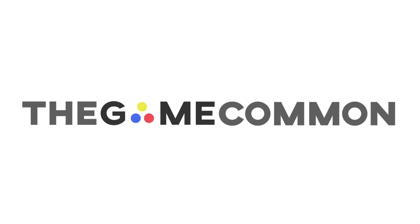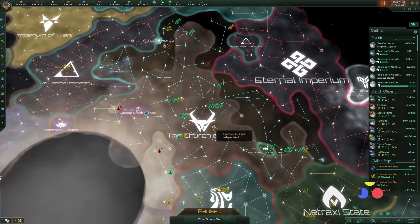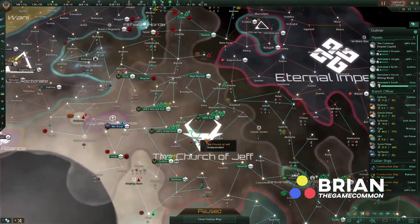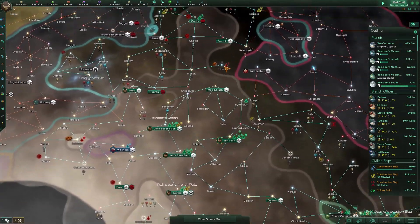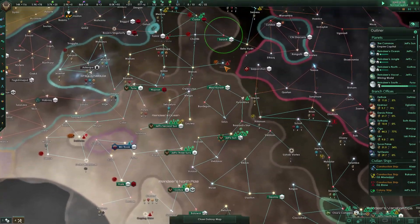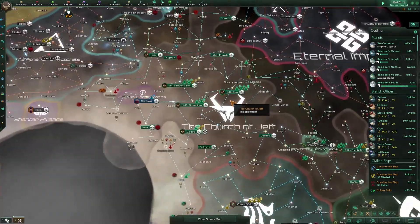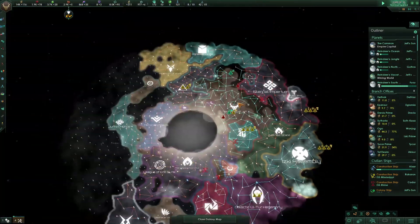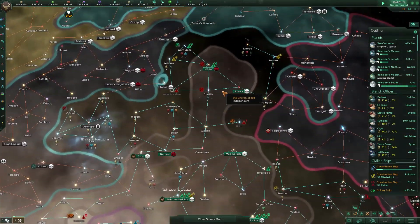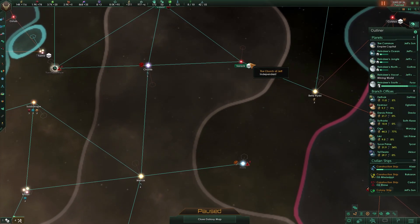Hey everybody, Brian here from The Gamecom and we're playing more Stellaris, continuing with Church of Jeff. The quality's a little lower — I really like how low quality the borders are. Construction is still a little laggy. I think it's kind of dumb, my graphics card's a little older but not so old that I should be laggy running low quality. Whatever, it's a lot better, we'll probably keep it as is.